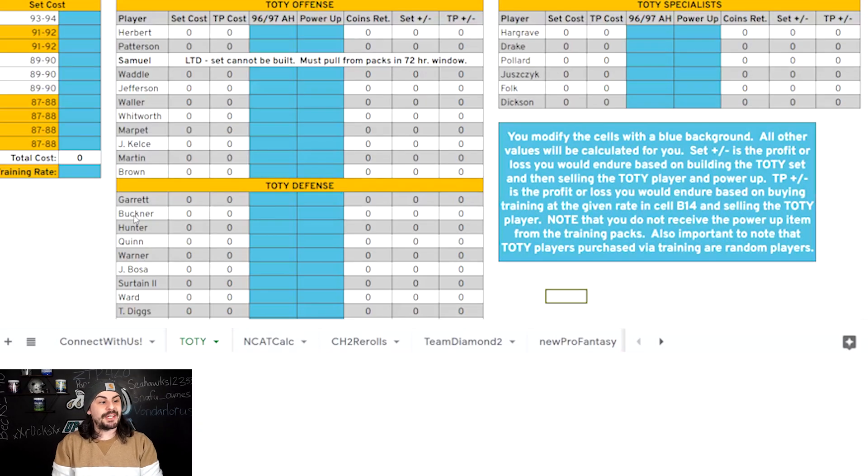One last thing — my guy MuttLane built a spreadsheet for when the content releases that shows the cost to build these Team of the Year players, including training costs, and whether it's better to build through sets or take your chances on rerolls. Right now it looks like rerolls might be the cheapest route, but you won't get to pick. If you're looking for a specific card, completing the sets is probably your best bet. The spreadsheet will also track if there are coins to be made.